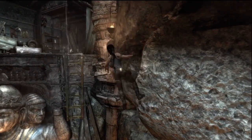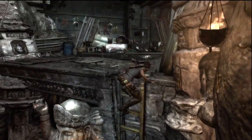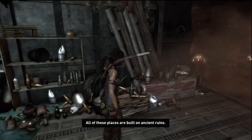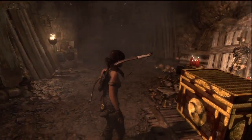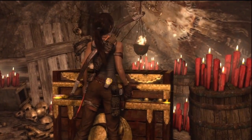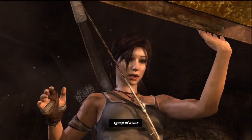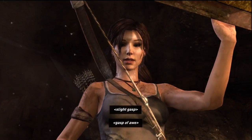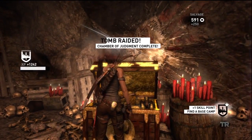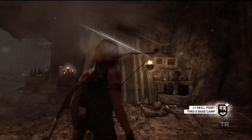We're Lara Croft and we want to get that treasure — and damn it, we're going to get that treasure. So as always, there's just a nice little chest here that you can open up and see what's in there. And there you go — you got a skill point and some salvage. The Chamber of Judgment is complete.